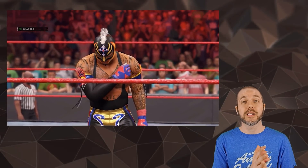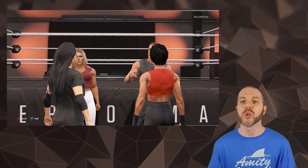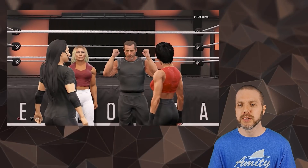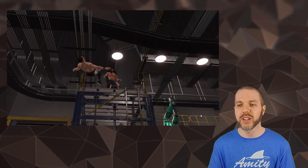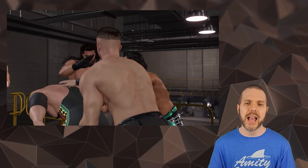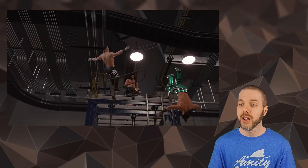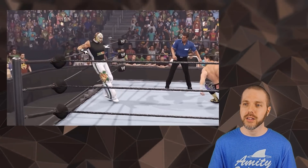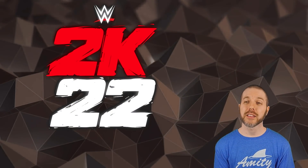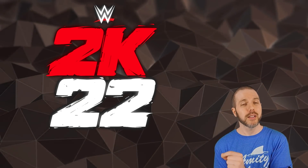It does actually look and play different than the last number of years. We also got a glimpse of Sean and Beth looking a bit odd in the MyRise portion. And this was also interesting — Ali, who wants out of WWE, is apparently in the game. A lot of guys want out, so that's notable. I'm quite curious to see how things pan out as the game approaches its April launch, and they're going to be putting out more devlog videos in the coming weeks.